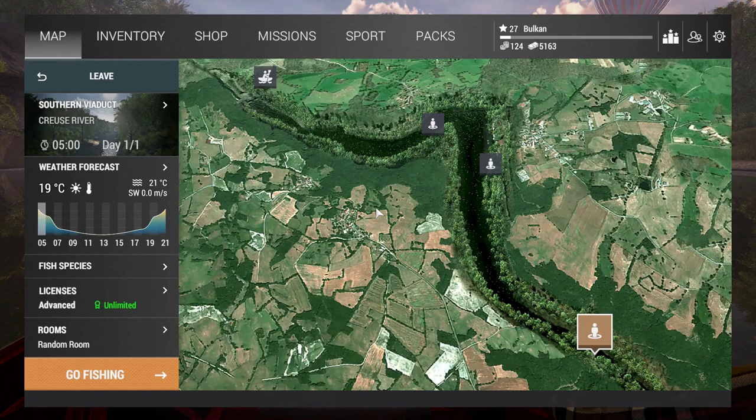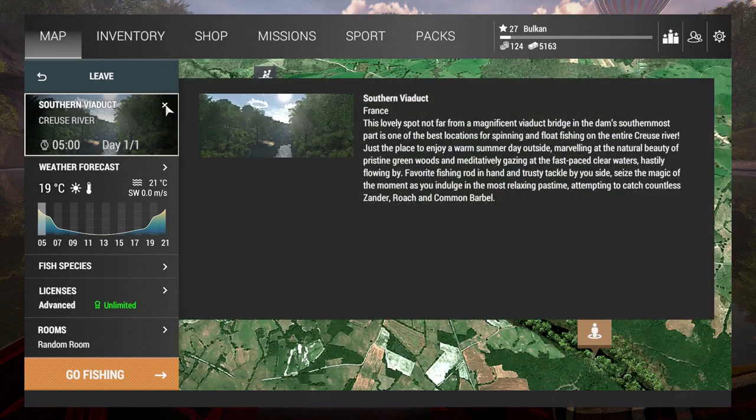Here it is - four different spots. I'm gonna go over each of the spots with their description. You can pause the video and read it for yourself. The first one is the Southern Viaduct. Looking at the fish available at the bottom: Zander, Roach, and Common Barbell.